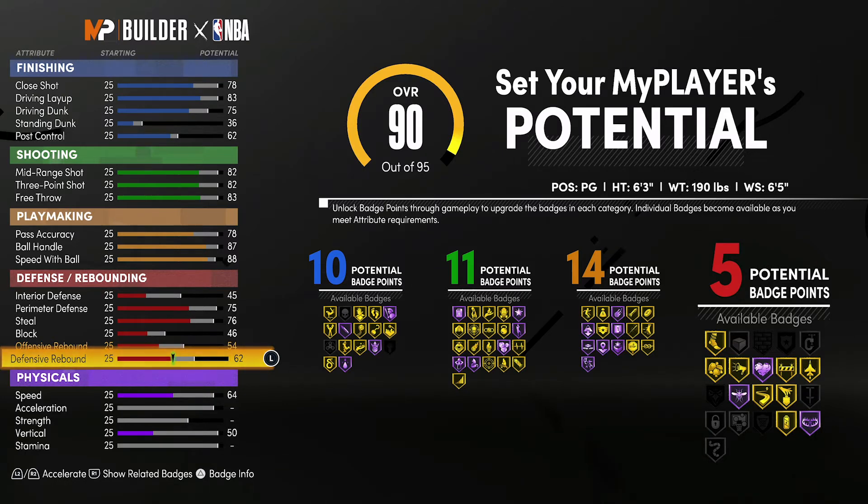So 10 finishing, 11 shooting, 14 playmaking, and 5 defense and rebounding badges — that's a total of 40 badges.